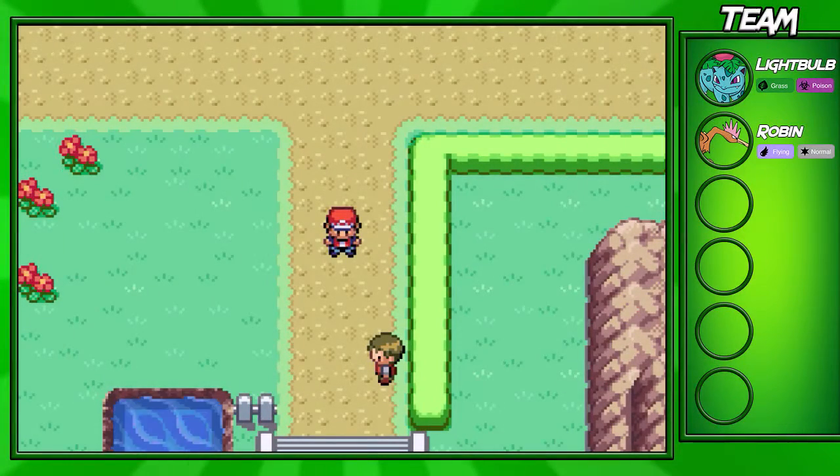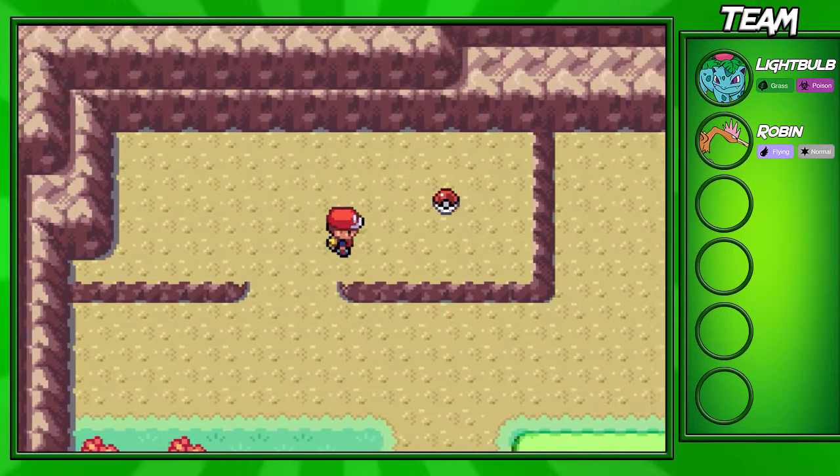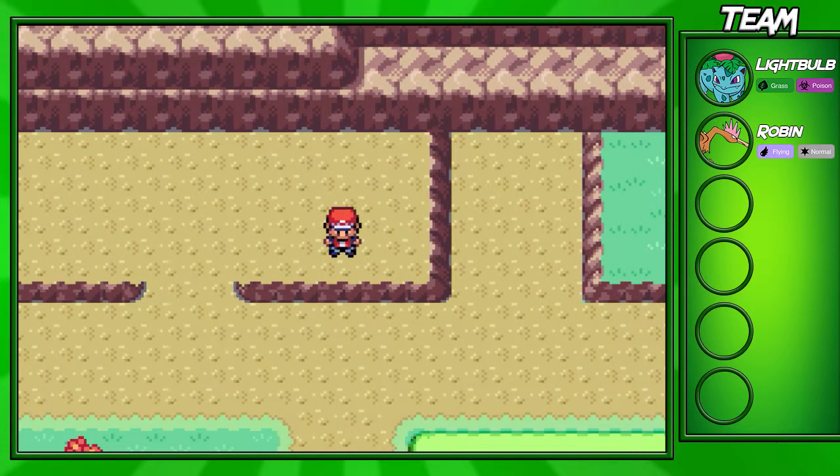Hey guys, welcome back to another Leaf Green walkthrough episode. In this part we'll be going down Route 25 and battling all the trainers. When you first come off Route 24 into Route 25, you'll actually find an item up here which is TM-45 Attract.